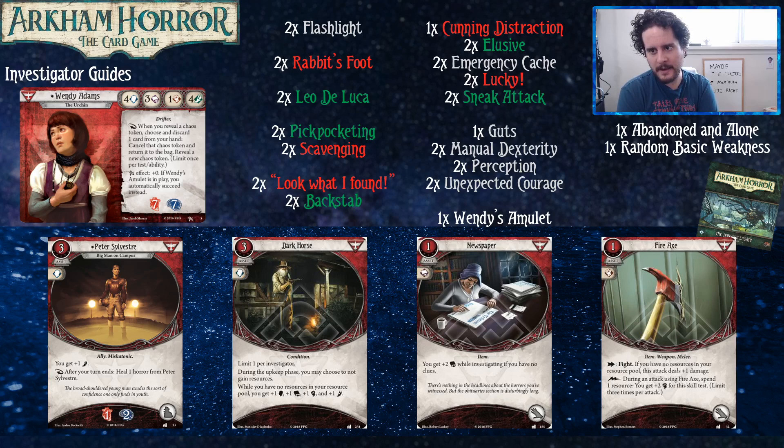Fire Axe is here as an option — it's a build of Wendy where if you have lots of expansions you can play the level two Hot Streak and a very money- and event-focused build. Fire Axe is solid in that build because you have lots of resources to pump into it. You spend three resources, she's attacking at six, which is pretty good at killing things that don't have too crazy a fight value.